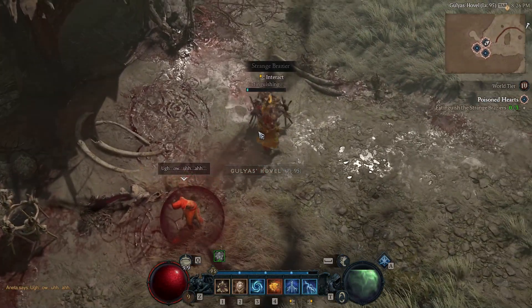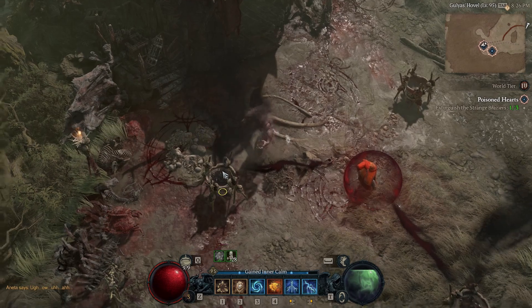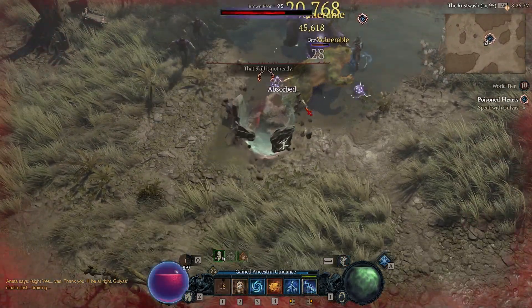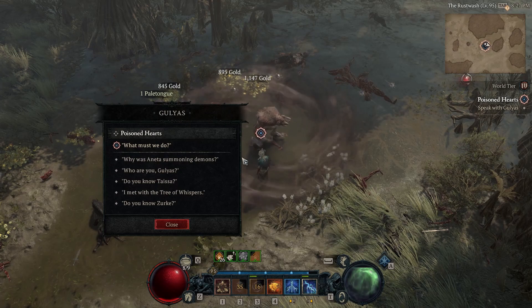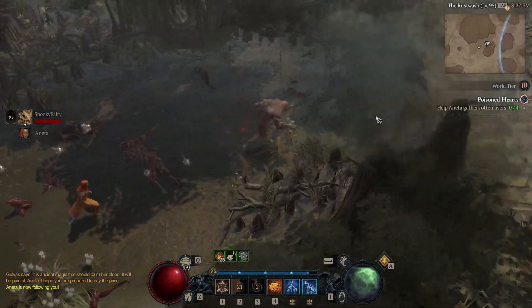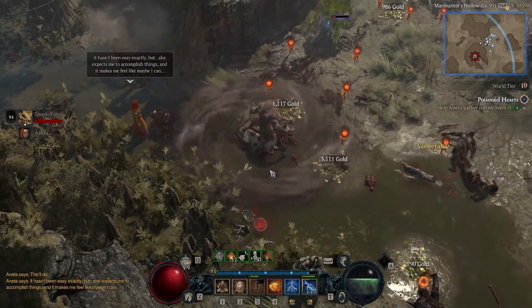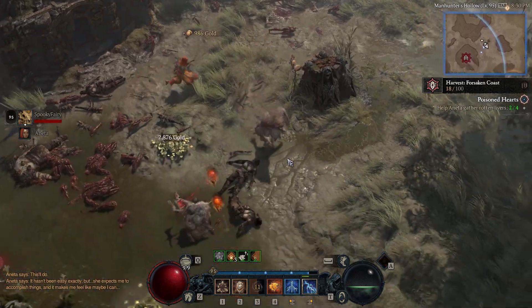You need to find Anita — there she is, with kind of a red bubble around her. There's a pod there that you need to interact with. Once you've done that, interact with Anita again. She'll tell you to speak with Gullius, so you need to go there. There are going to be some enemies there. Interact with him, and then you're going to help Anita gather rotten leaves. Anita is going to do it automatically once you find them.